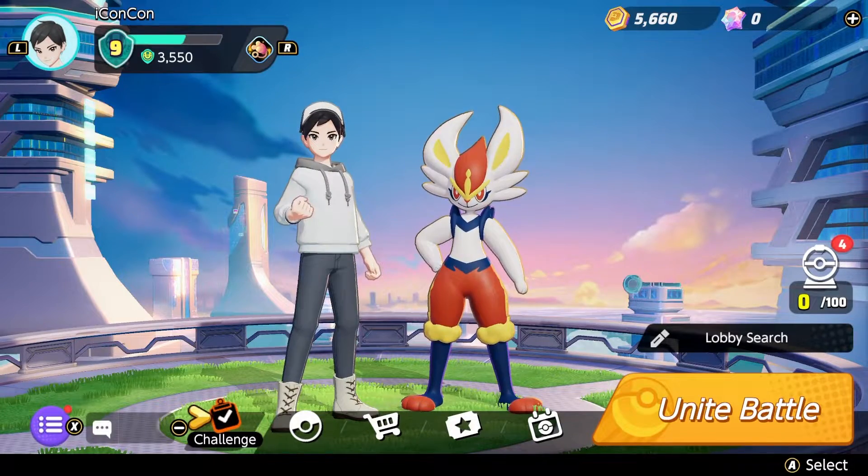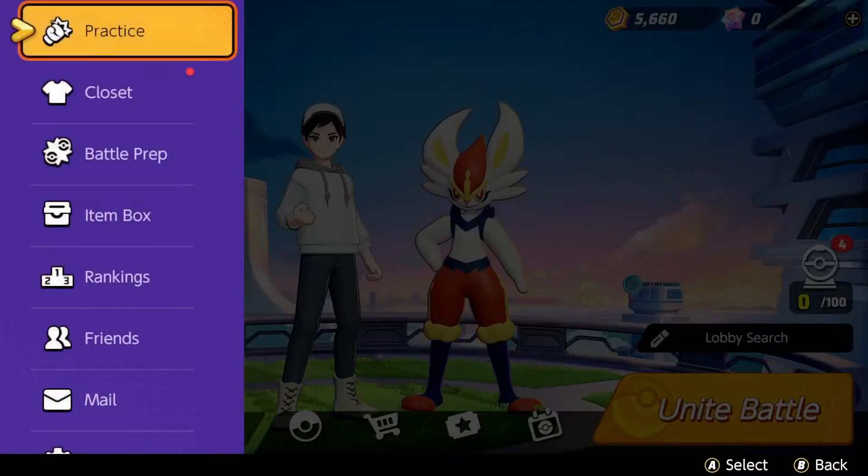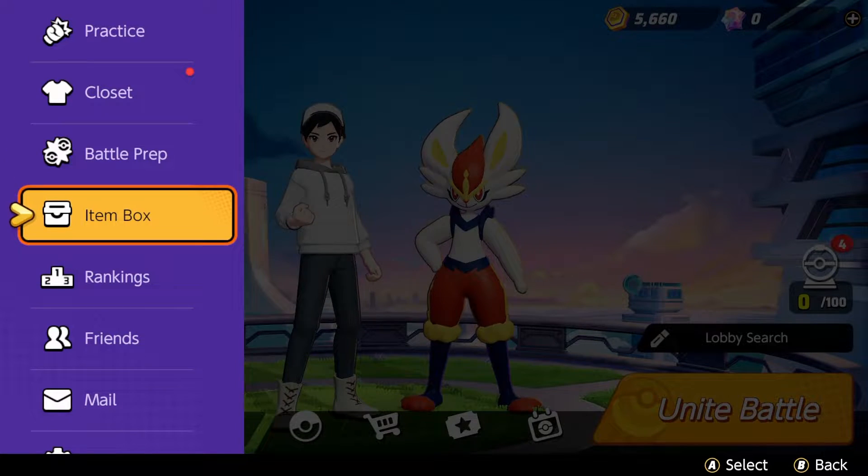In this video I'm going to talk about how to upgrade your held items for your Pokemon in Pokemon Unite. In order to upgrade your held items, you're going to press X to open up the menu on the left side, and you're going to go to the section that says Battle Prep.